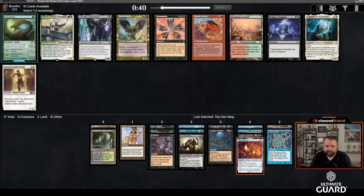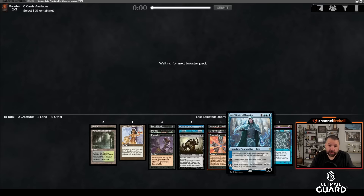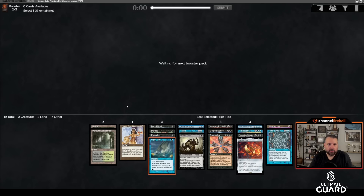I have Jace, Wielder of Mysteries — I don't have Thassa's Oracle but I could get that. Baleful Strix are great and all, but this is one time where I'm not going to try to wheel the card I want, I'm just going to take Doomsday. Setting up a Doomsday win when you have Lion's Eye Diamond, potentially Tendrils, and Jace — it's just not that hard. And there's High Tide! Perfect — we're slamming High Tide.